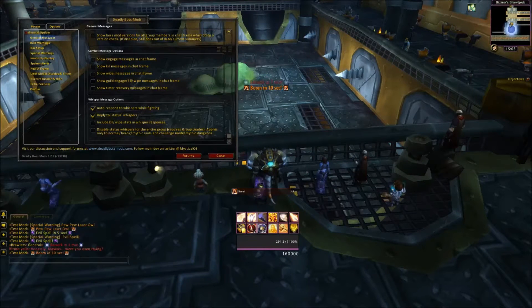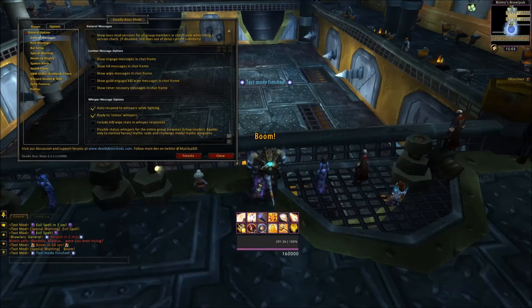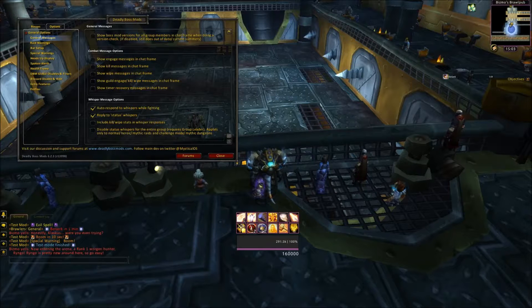Auto respond — this will automatically respond with something like 'Hold up, I am currently in an encounter, I can't whisper you back.' Then people will know to leave you alone. If they reply, whisper status will reply with something like how many people are dead and what percentage the boss is at.